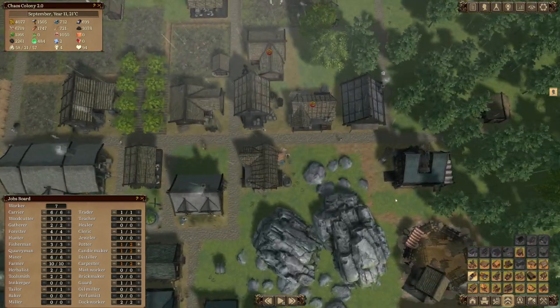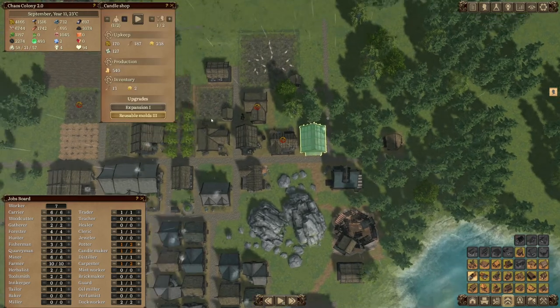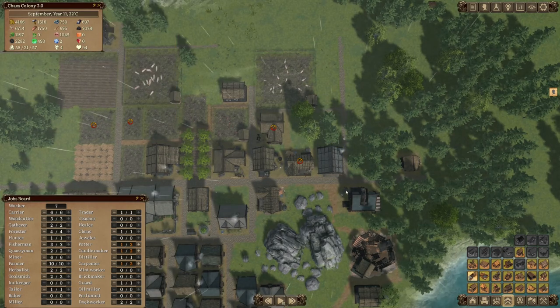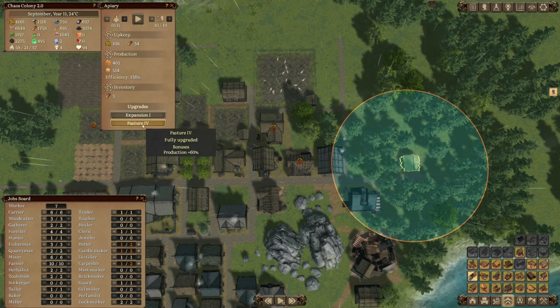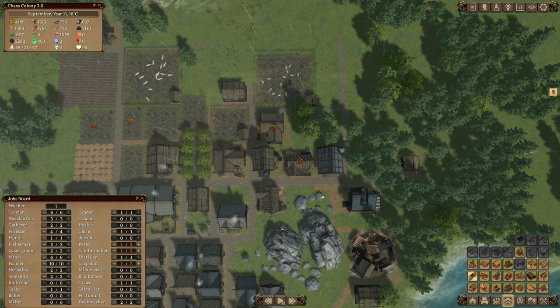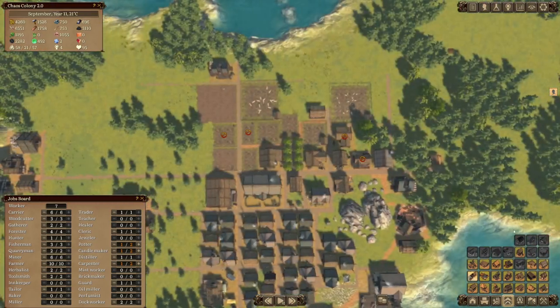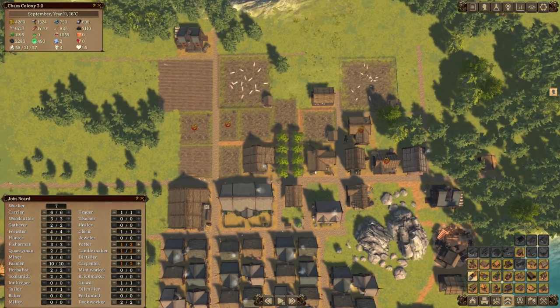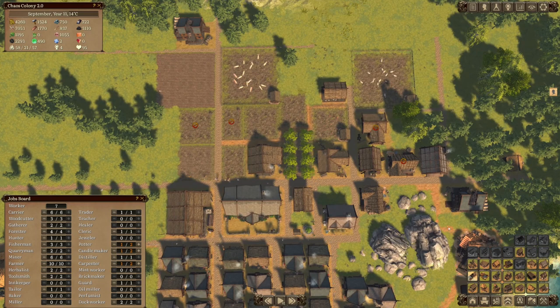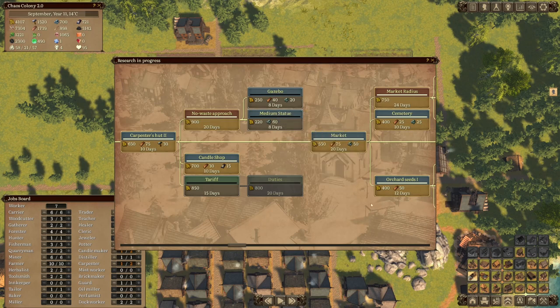Do we have an apiary? I think so - this is an apiary, right? We do, in fact, have an apiary. And this is a candle shop, and we've got wool. Do we have all of this fully upgraded? Yes. Not expanded in terms of workers, but fully upgraded is what I'm after. We could, at some point, do another distillery where we're actually providing some cider - I think that would be good. Medium pond, candle shop, tariffs - tariffs is probably one which we should start working on.